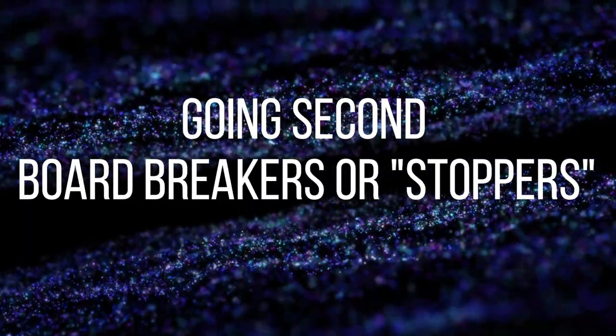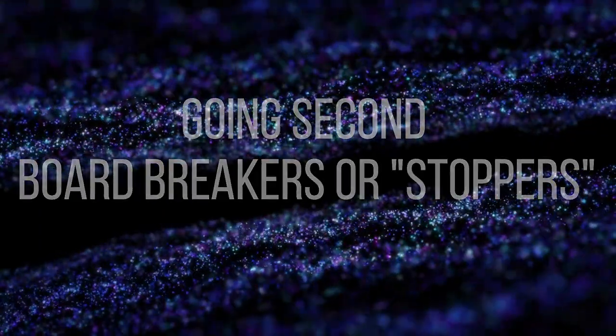For going second, we're focusing on board breakers — or what you might call board stoppers or board slowers — because this deck plays a lot on your turn, maybe even more than normal. I had the chance to play a few of these cards recently in my Rescue Ace build, in a combination of main and side, prepping for some bigger events, and I've been really happy with how they performed, especially in the Centurion matchup.